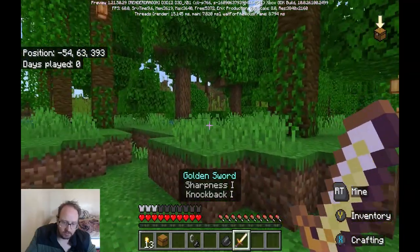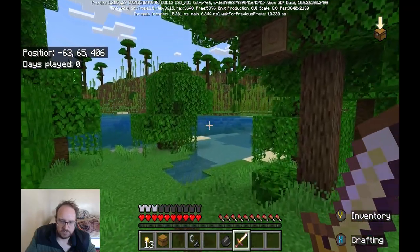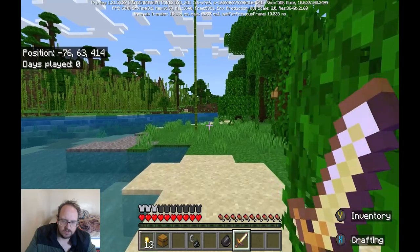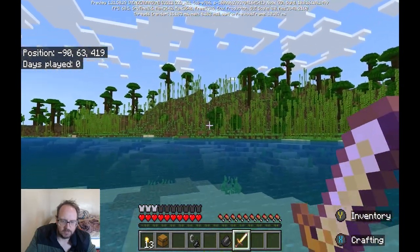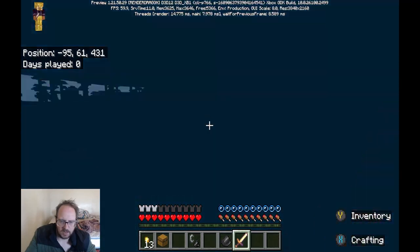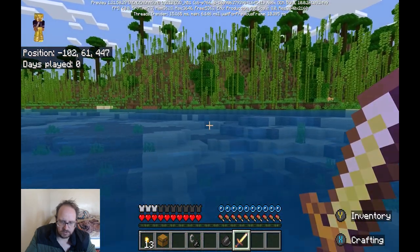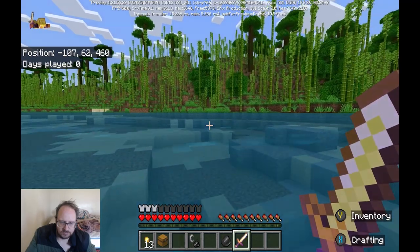We've got this — okay, sharpness and knockback. I just want to look around, see if we can find anything. I think our best bet to get an idea where everything is, is probably to get on that mountain. We get onto that mountain and I'll look around and see what we can do. The pale garden biome, I think, is in this as well guys — so we'll probably run into that at some point. Don't know when, don't know how, but I'm sure it's around somewhere.